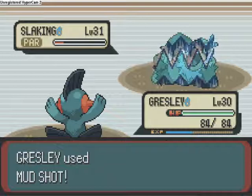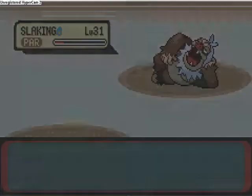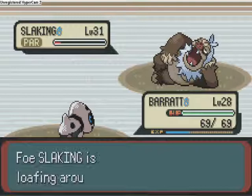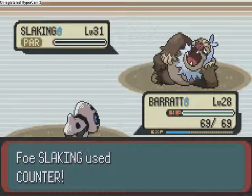So we're left with Barret the Aron. Use Head Butt — it's loafing around. What should we do? Use Takedown — it's a bit more powerful but we get recoil. It's literally on one hit point. It uses Counter — and Slaking's gone! So that's a big one out of the way. Barret got tons of experience.